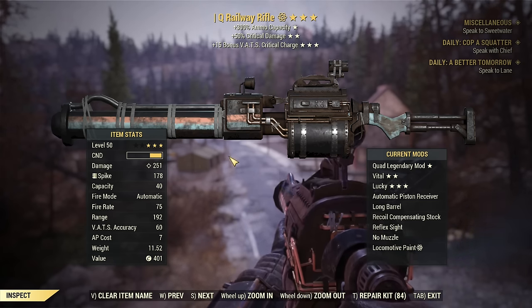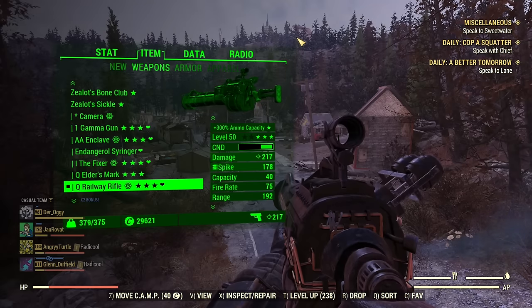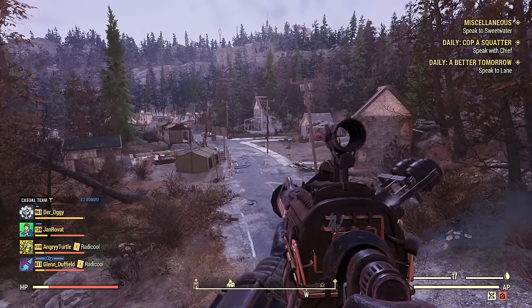And lastly, for the third star, it's not really essential. You can have something that makes the weapon break slower, less AP cost, whatever you really want. The last star is not essential. Quad and the second star — those are the essentials. The last star is not.